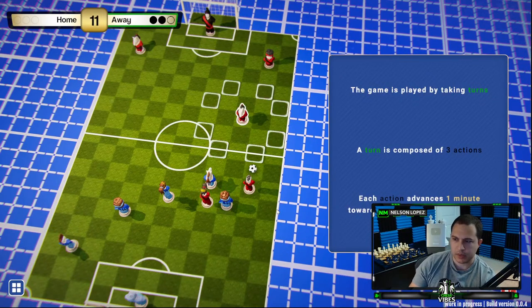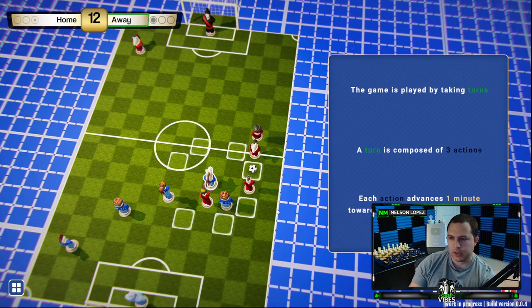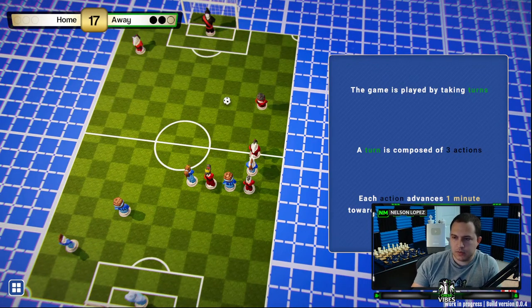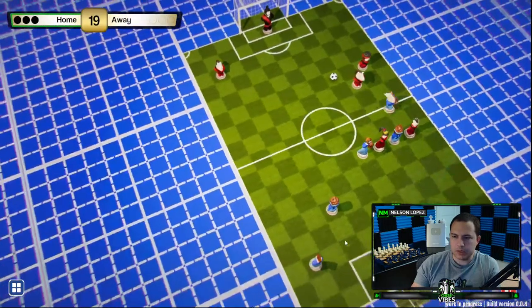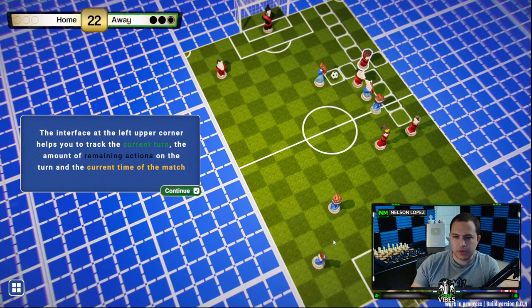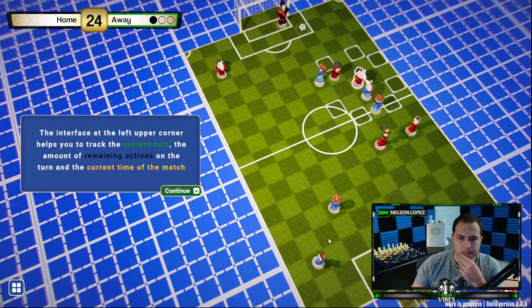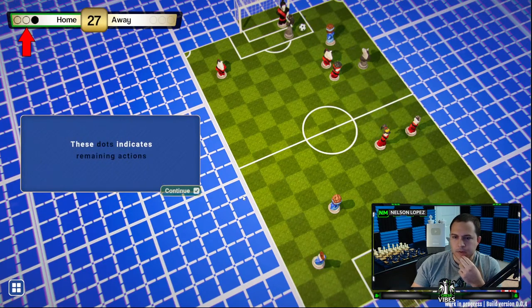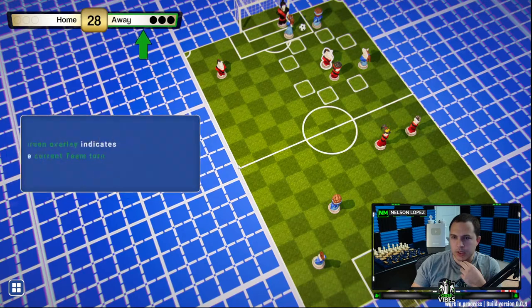Take turns — you get three actions. Each action advances one minute towards the end of the match, which ends at 45 minutes. So three actions, three minutes. The interface at the upper left helps you keep track of the current turn. These dots indicate remaining actions. The green overlay indicates the current team's turn.